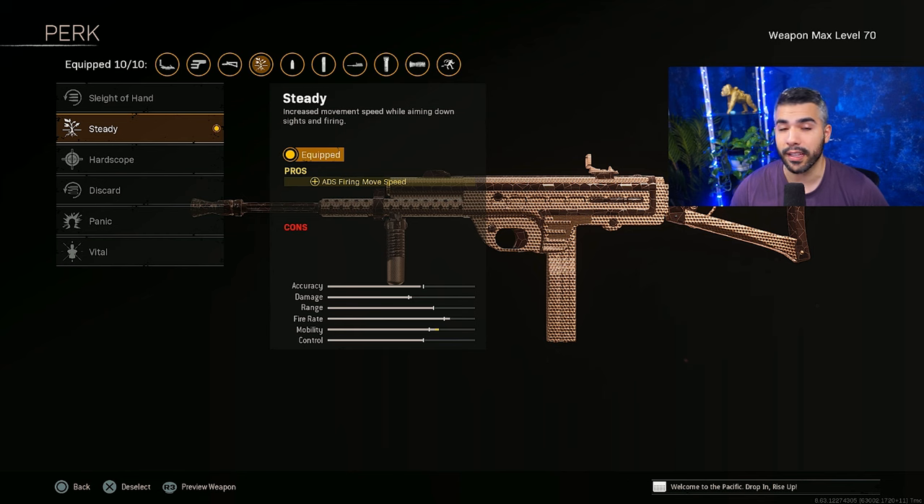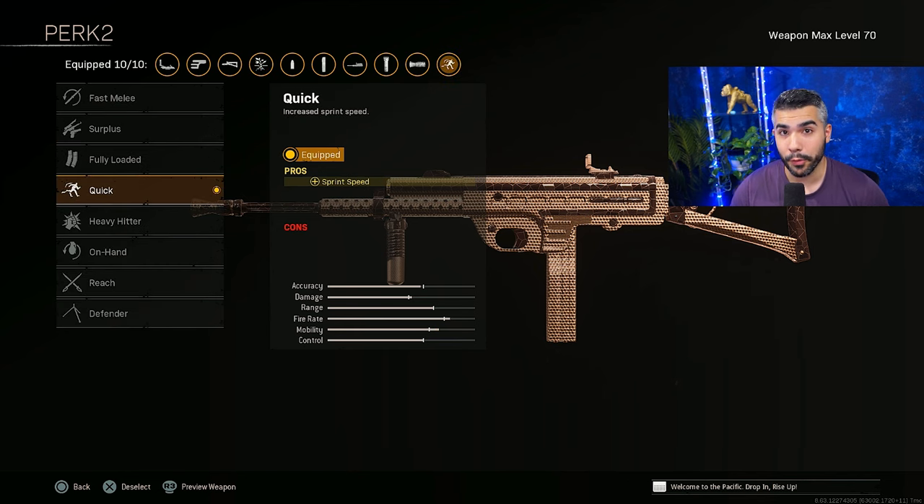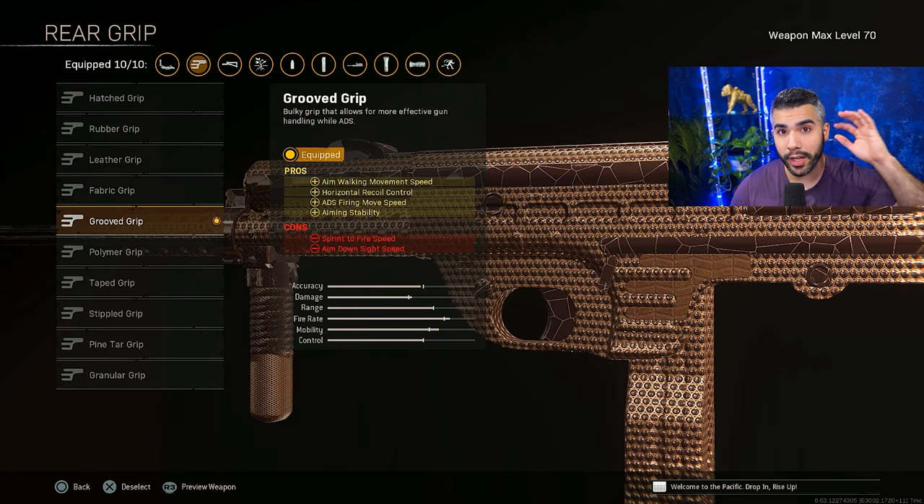For perk 2 we're going to be running Steady for the ADS firing movement speed. For perk 1 we're going to be running Quick. For the rear grip we're going to be running Groove Grip. This gives you more ADS firing movement speed so while you're strafing and shooting you go really fast, on top of giving some horizontal recoil control, which is nice.